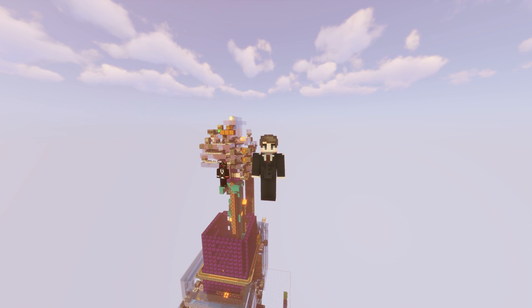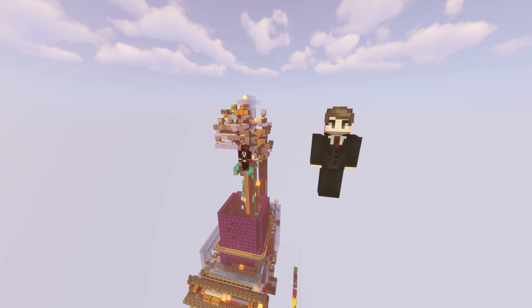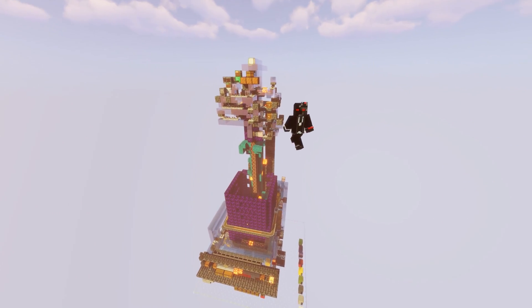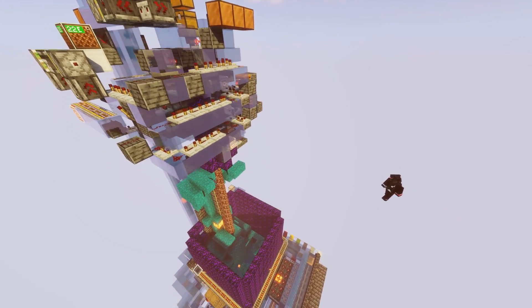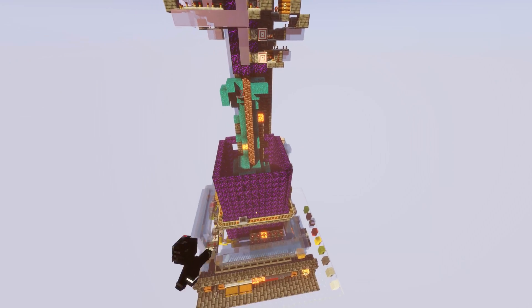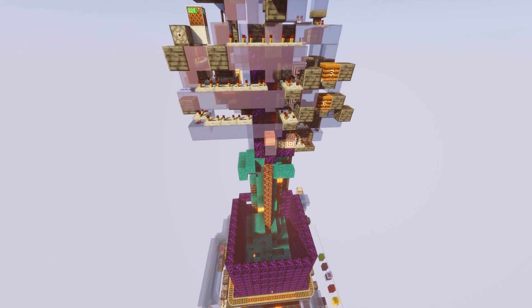Hello and welcome. Today I will show you a farm designed by Enjin, a friend of mine. Hey everyone, my name is Enjin and today I will show you the Hellfire Chopper, my fully automatic nether stem farm, which outputs the two amazing netherwood logs as well as shroom lights and of course all the other wood blocks if needed.